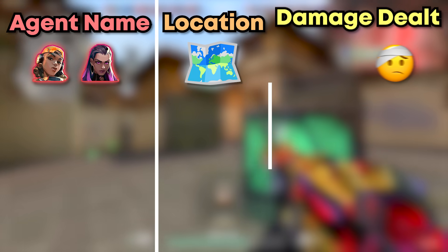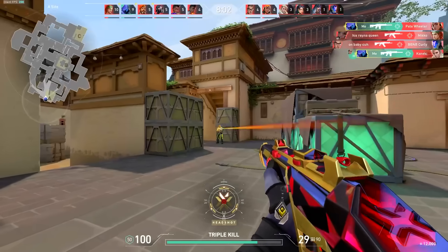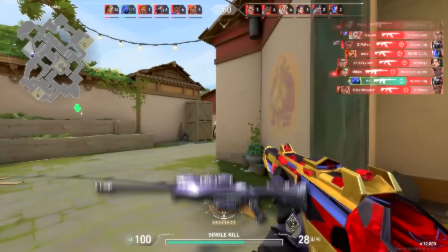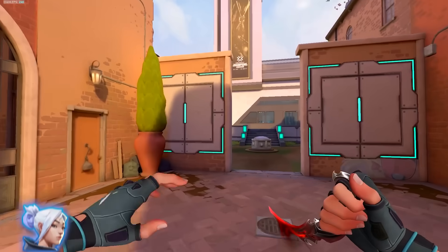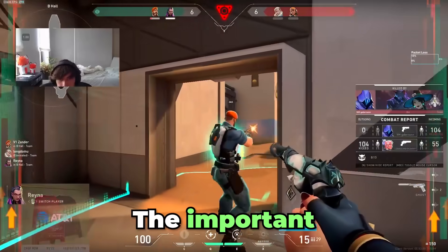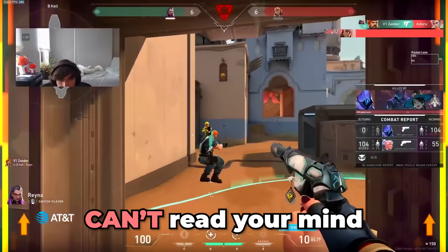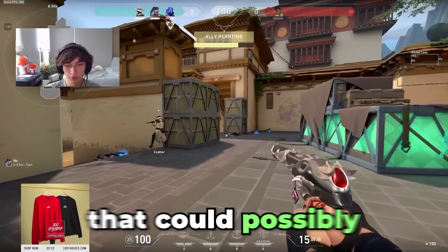The best way to call out enemy info is to say their agent's name, their location, and the damage dealt — for example, 'Reyna showers left 50' or 'Reyna U-Haul hit 100.' Other useful comms include what ultimates the enemy team has, if they have enough credits for an OP, and if they tend to play in certain positions — for example, 'Chamber always peeks with OP from cat' gets your team actively thinking and helps you counter the enemy. No matter how obvious the information is, your team can't read your mind — assume they don't know anything and communicate everything that could possibly be important.